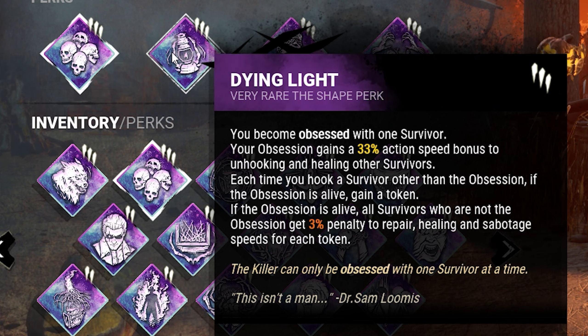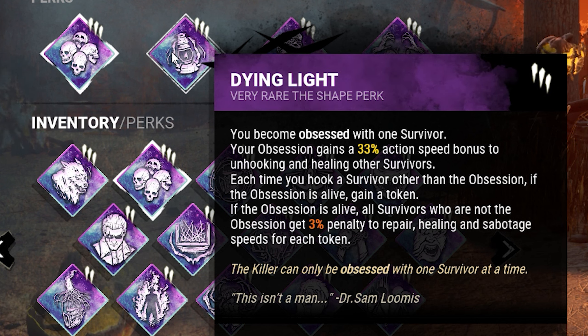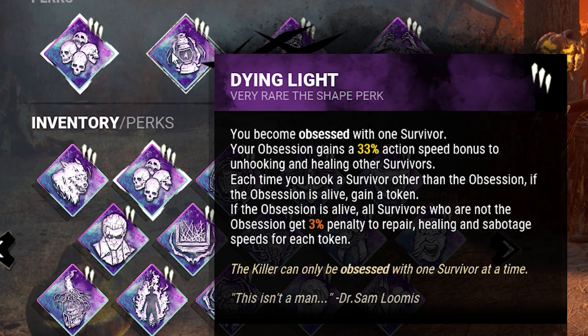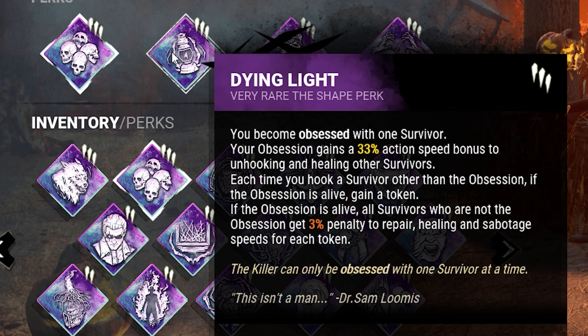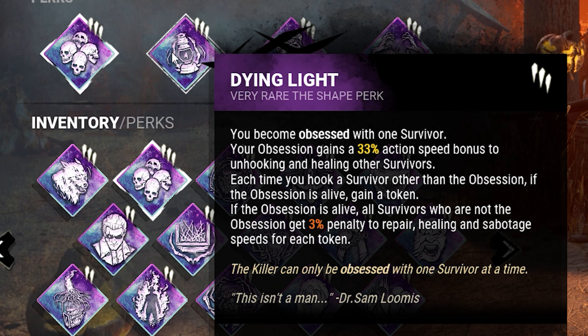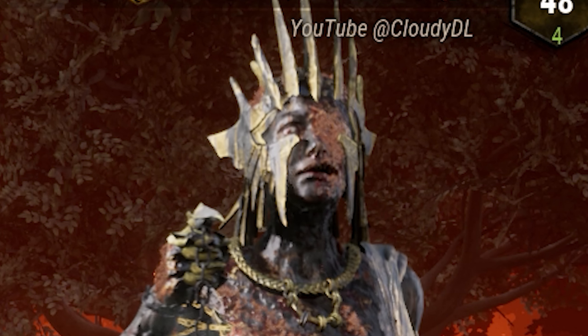On top of that we have Dying Light: your obsession gains a 33% action speed bonus to unhooking and healing other survivors. Each time you hook a survivor other than the obsession, if the obsession is alive, gain a token. If the obsession is alive, all survivors who are not the obsession get a 3% penalty to repair, healing, and sabotage speeds for each token. On top of Dying Light we have Natophobia.